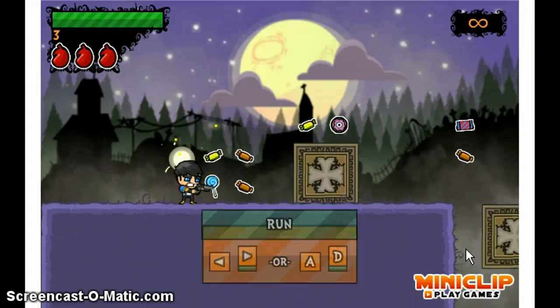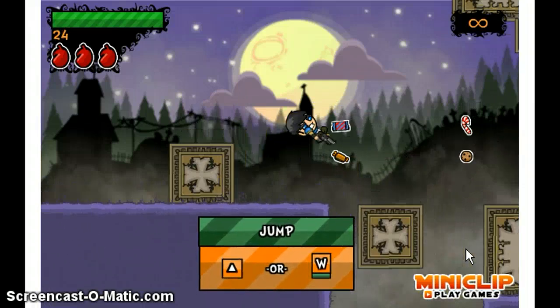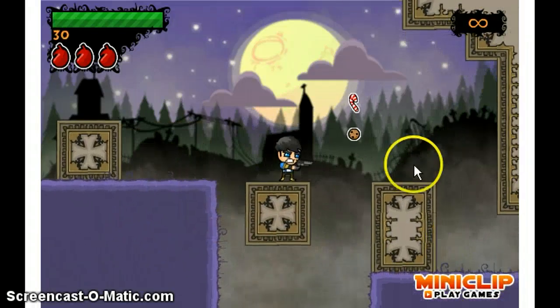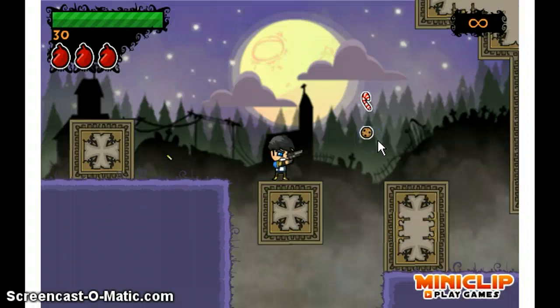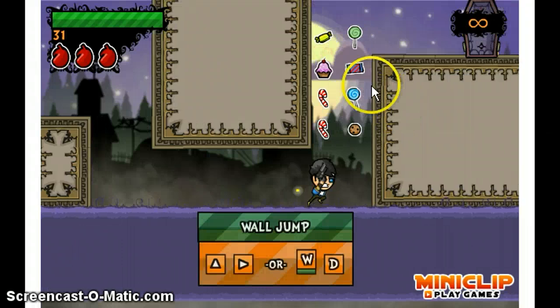So, W is jump. I like using the arrows, unless I have to use the mouse, in which case I'll use the W, A, S, and D keys.